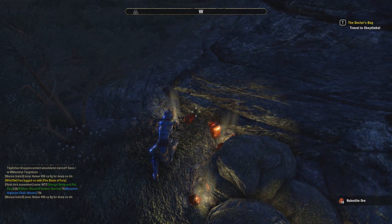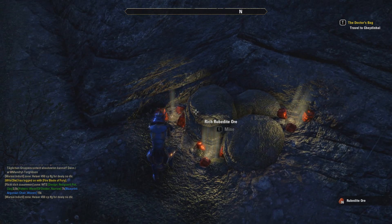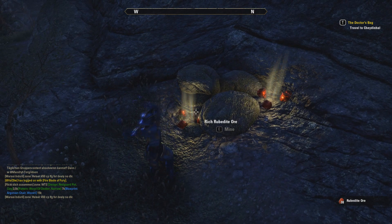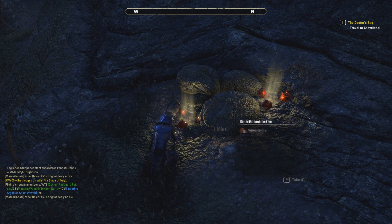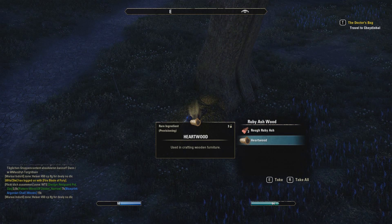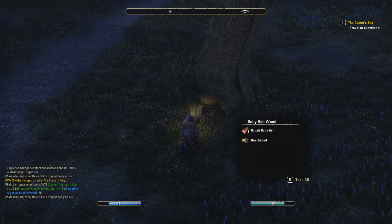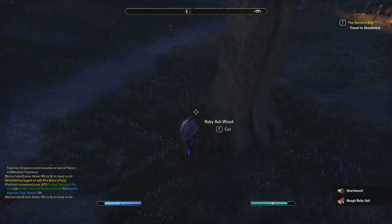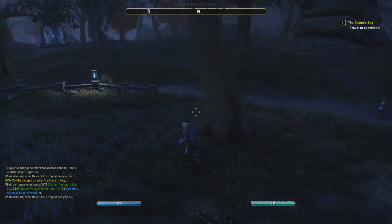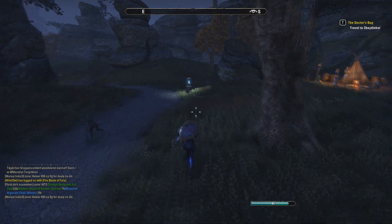Let's just see if I find one now. This is actually giving me quite a lot, as you can see, so this is also good for just looking for ore throughout the world if you need a lot of it. I got a Hardwood from this little block over here — that's about the 6th or 7th block I've chopped — so it's not exactly easy to find Hardwood.